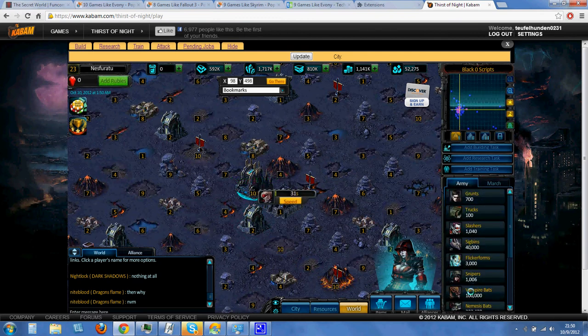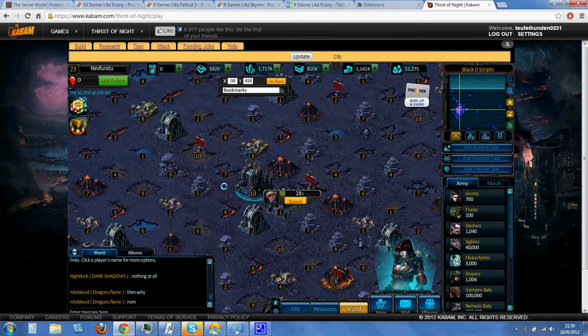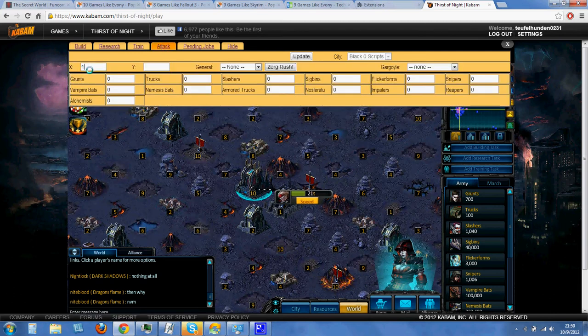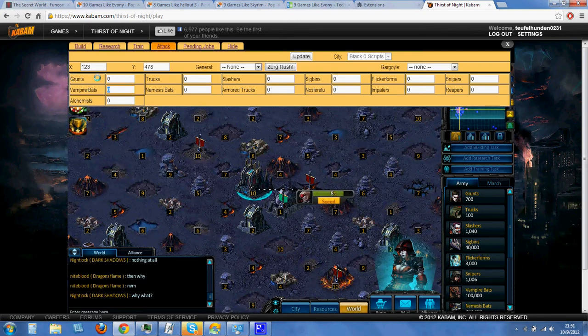Now I'm going to pick a target — I'm going to use this level 2 RBC right here. I'll hit the attack tab and type in the coordinates to that RBC. Then I'll type in the troops I want to send. If you want to send multiple types of troops you can, as long as you're not sending more than you have — I can't type in 70,000 grunts if I only have 700. I'm going to stick with the basics and type in 100,000 vampire bats and hit Zerg Rush.